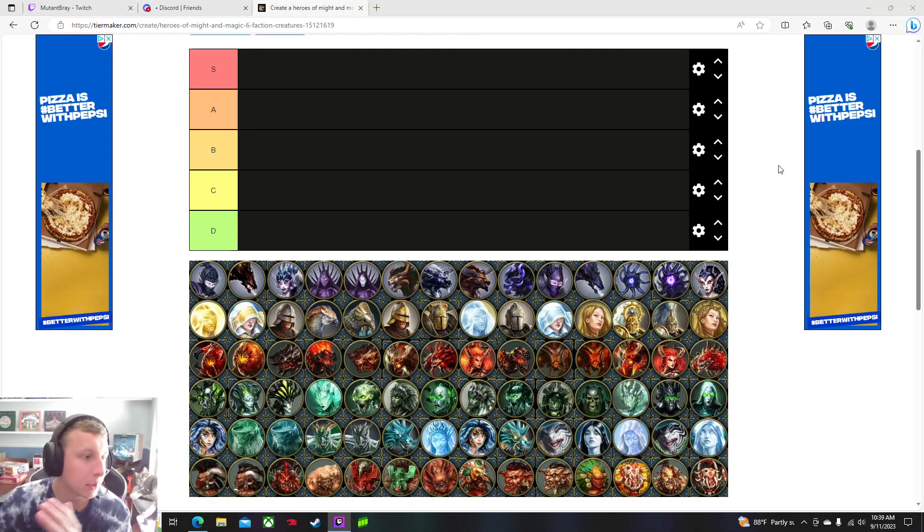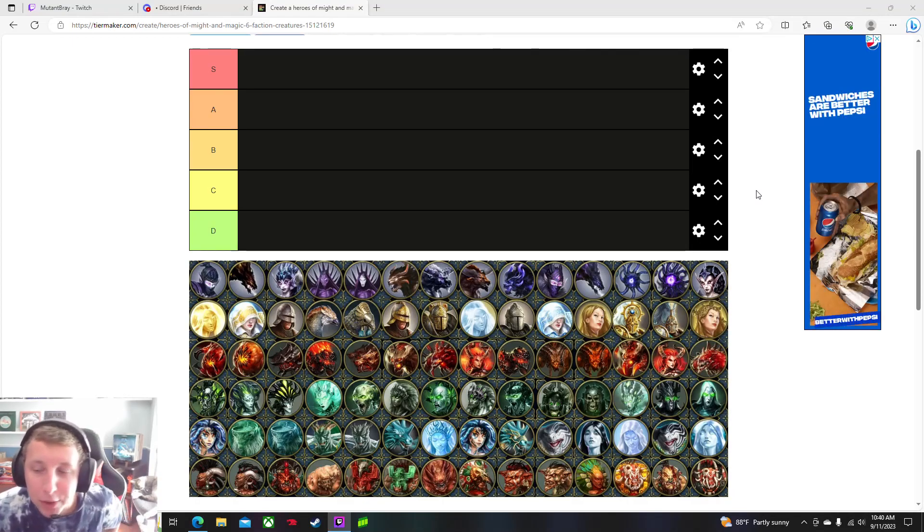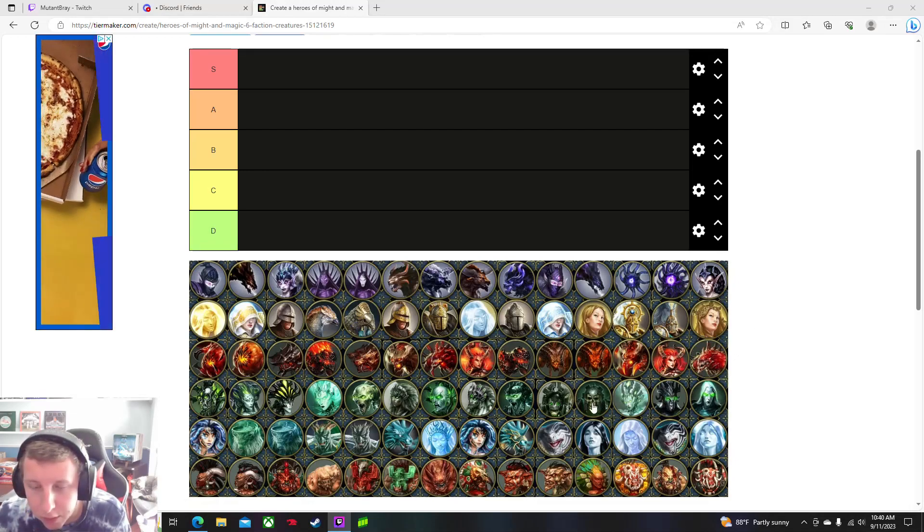Welcome back to another tier list — today we're doing Heroes of Might and Magic 6, all of the creatures. It's going to be a long video but I'll try to get through them pretty quick since a lot of these are just upgraded versions. Let me know in the comments where you'd place your favorite and least favorite creatures, and don't forget to like, subscribe, and check out my Heroes 5 content. We'll also be doing towns for Heroes 6 and Heroes 7, both creatures and towns.